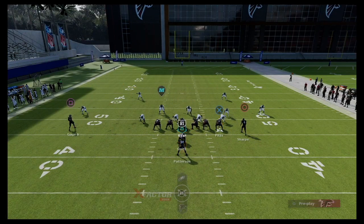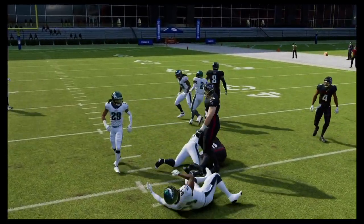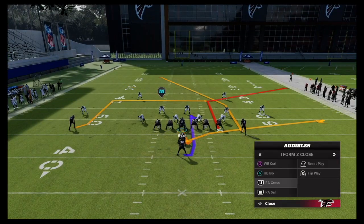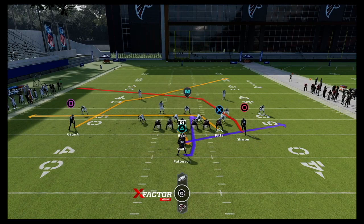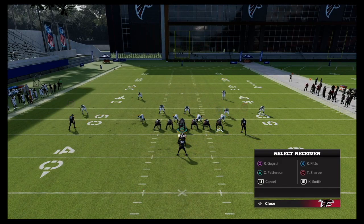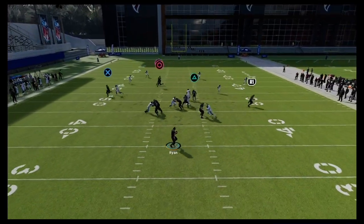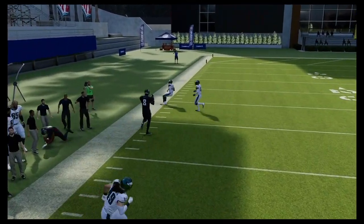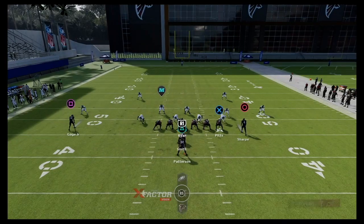That's what makes this run so cool — you can run it left or right and flip the play. We also have the dive. Anytime you can have a little scheme with a dive, a stretch, a duo alert, and an inside zone, it makes it really difficult for the defense to keep it together. And one last time, running the PA Cross — you can put the fullback on a little out route. Looking for circle on the sidelines, getting that deep crosser-drag combo to the sideline. A nice little mini scheme out of this I-form Z-Close formation.